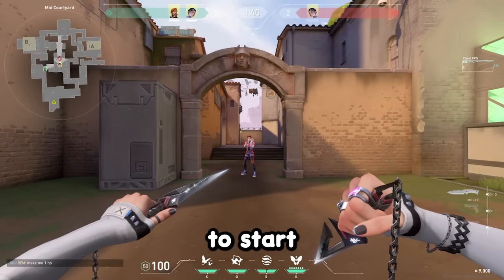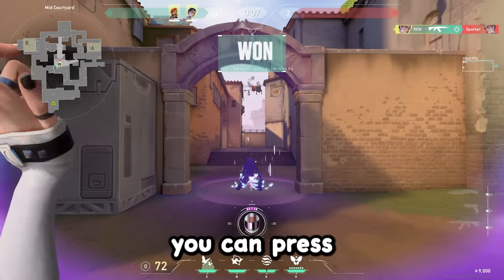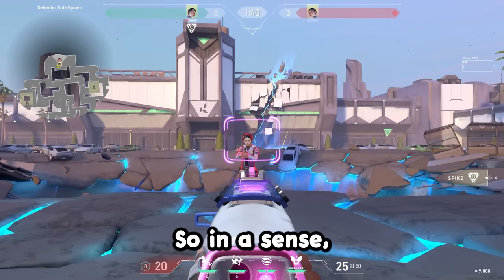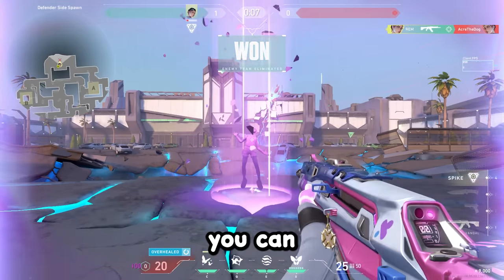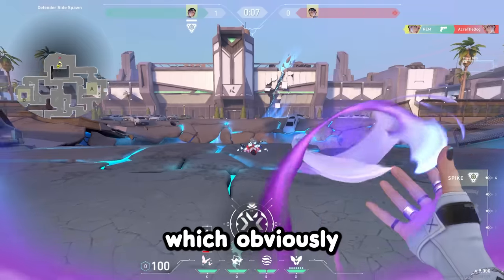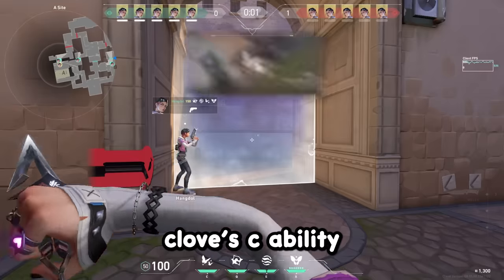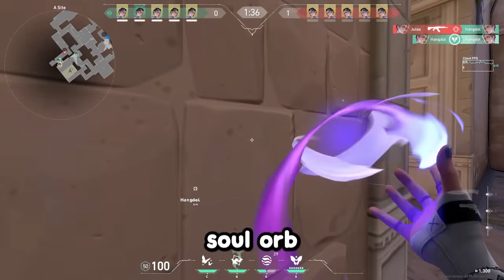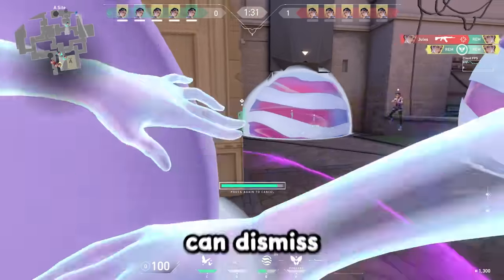First off, Clove's C ability is called Pick Me Up. After you get a frag you can press C and you'll get an overheal — similar to a Reyna overheal. When you get a frag you can overheal yourself for 100 health as a controller player, which makes you more inclined to take solo fights. Clove's C ability also only costs 100 credits, compared to Reyna's solo orb which costs 200 credits, though Reyna's does provide a bit more value since you can also dismiss.